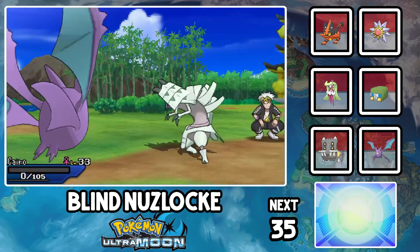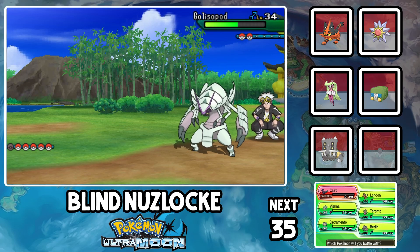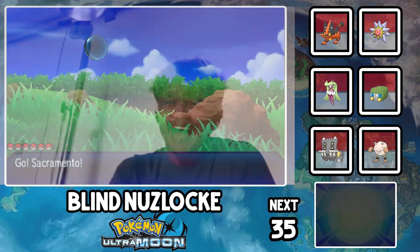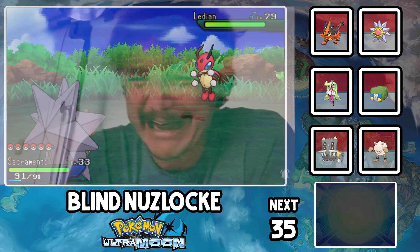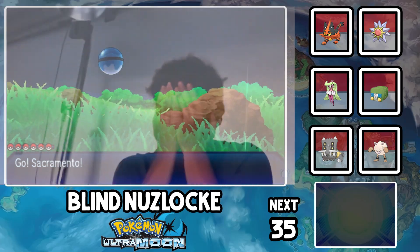I lost Cairo to fucking Guzma. GUZMA. It's okay, I'm sure I'll get a great flying type to replace him. But that's okay, I'm sure I'll get a useful encounter soon. This game sucks. I hate this game.